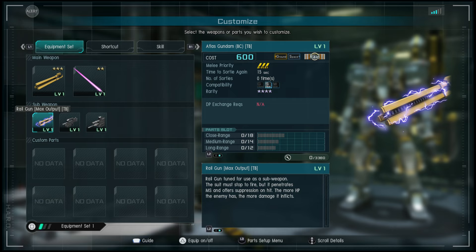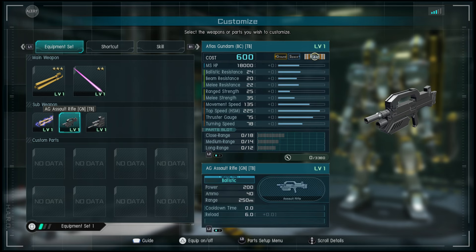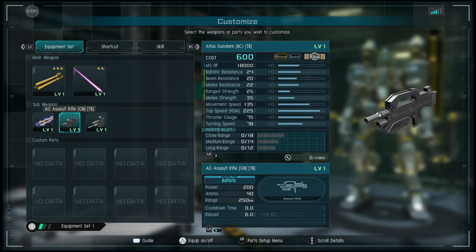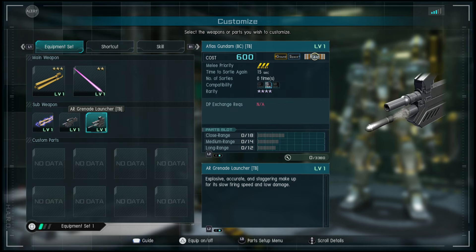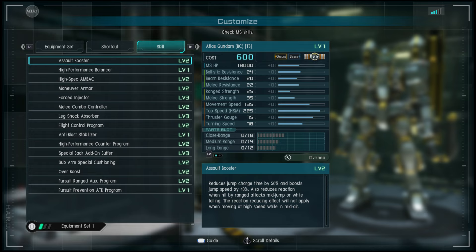Then we have the assault rifle as a sub weapon — that's actually pretty cool. Range is 250. The grenade launcher is for improved long-range pursuit capability at 300 range. Explosive, accurate, and staggering to make up for its slow firing speed and low damage — not bad.